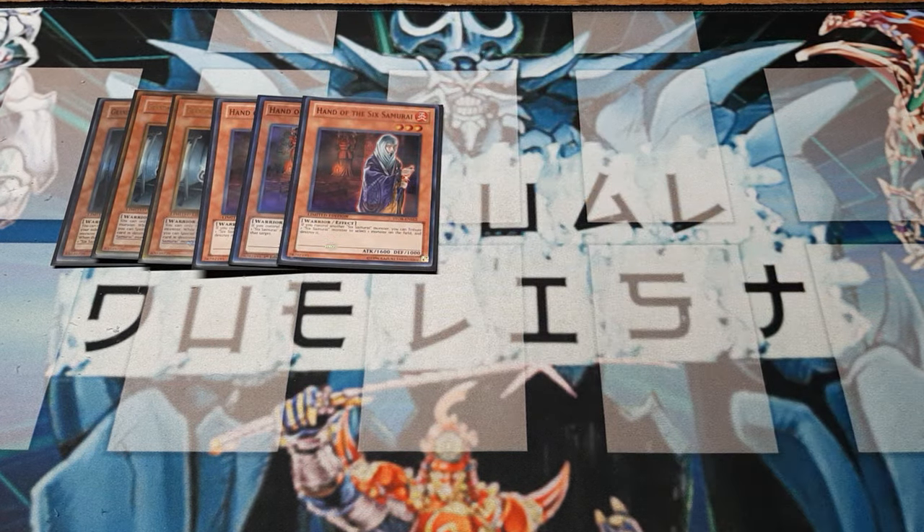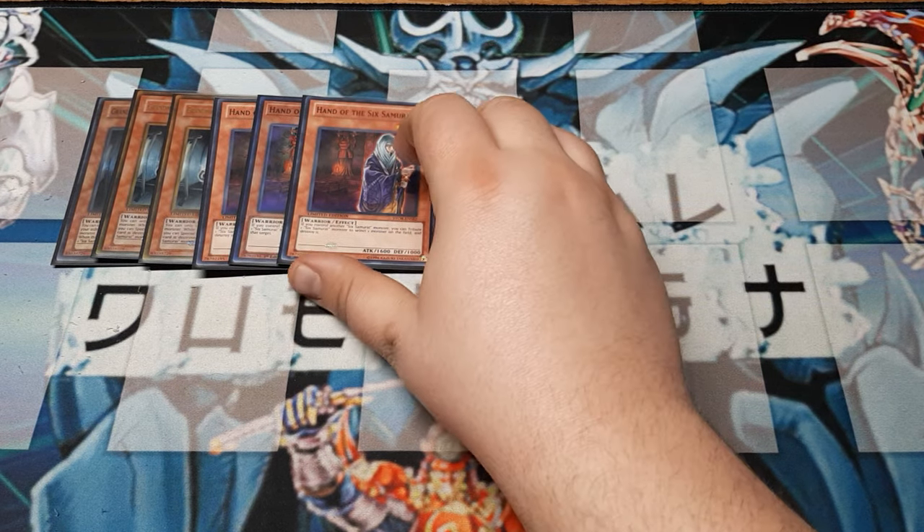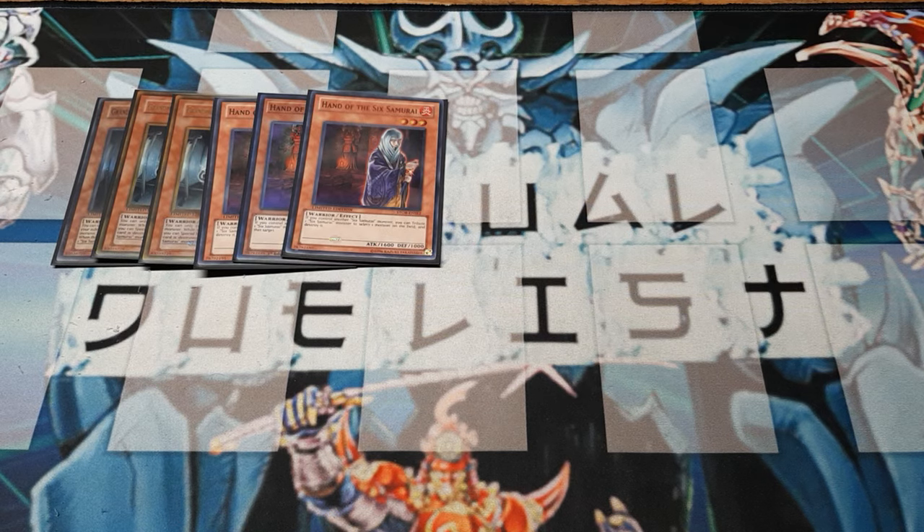Next up, we play 3 copies of Hand of the 6 Samurai. She's a nice little 3-star, 1600 ATK if you control another 6 Samurai monster. A lot of 6 Samurai cards are going to say they get their effect if there's another 6 Samurai card. In this case, the effect is to tribute one 6 Samurai monster, select a monster card on the field, and destroy that card. Could select self — yes, I don't think it says tribute one other card.